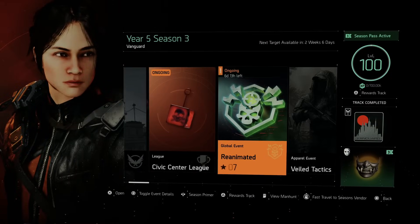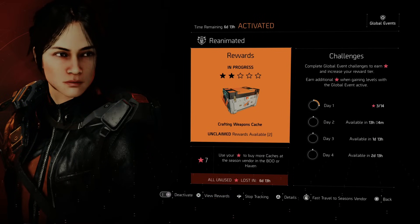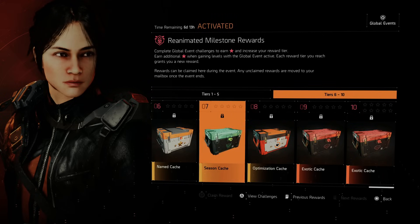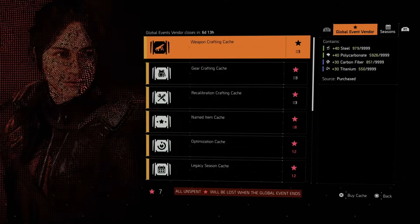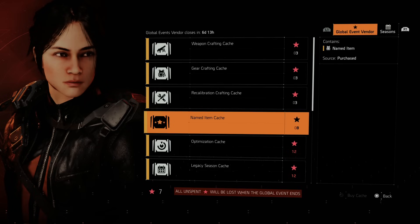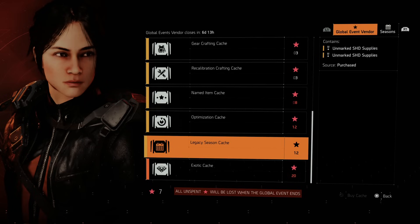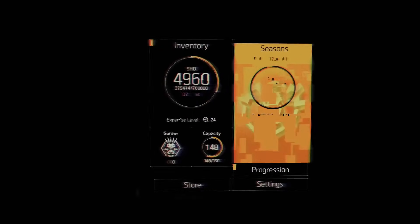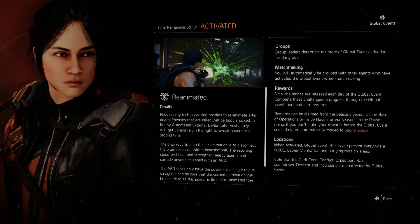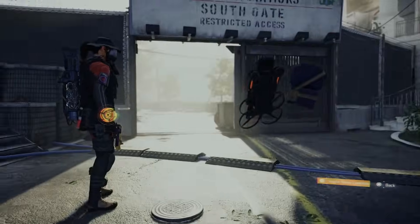We already have two items we can unclaim, seven stars, and you can get all these challenges done. It's a great way to get named caches and exotic caches. Don't forget: at the global event vendor you can use your stars to buy different things — exotics, crafting materials, or named items to help with proficiency. You can also get legacy season caches for a random chance at past season items. The global event has about six days and 13 hours left. Reanimated is one of my favorites — make sure you activate it. I always have a blast playing it. See you in the next one — nothing but skills out, take it easy everybody.